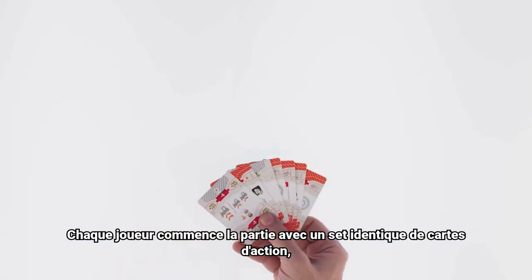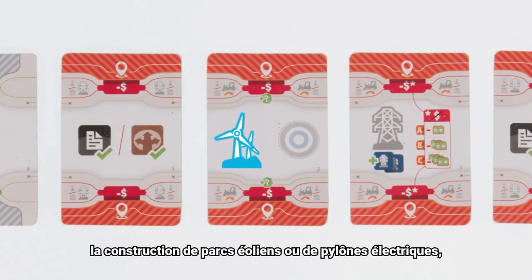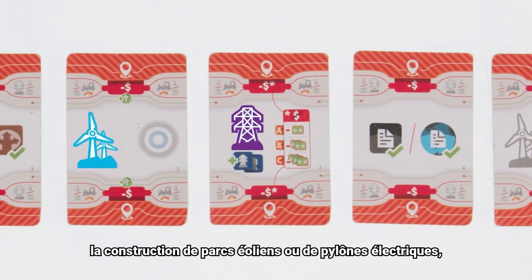Each player starts the game with an identical set of action cards, which include things like building wind farms or electrical towers, fulfilling contracts, or moving bulldozers.